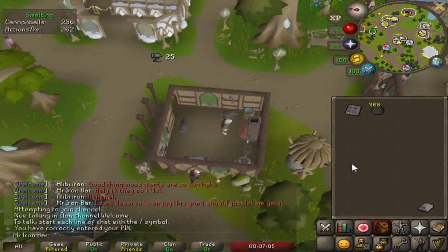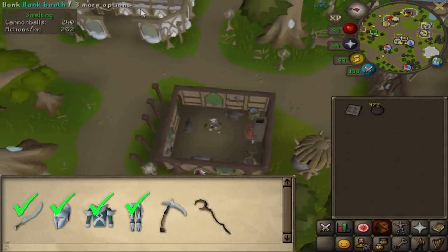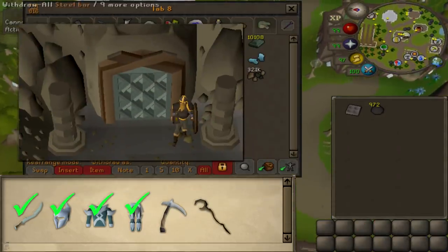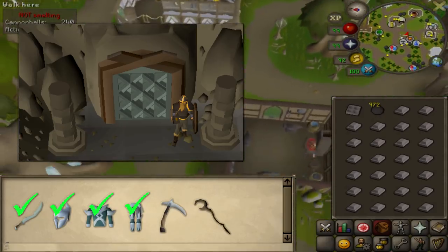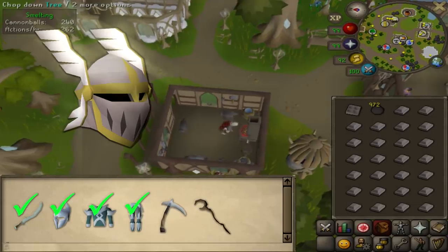As you all know, I came back on Mr. Iron Bar to work on the Elf City goals, but Jagex has decided to release another pretty important update in the midst of this grind, and that is the Freemennik Exile quest. The reward for it is the ability to get the Basilisk Jaw to make the new best-in-slot melee helmet, the Neitiznot Faceguard.